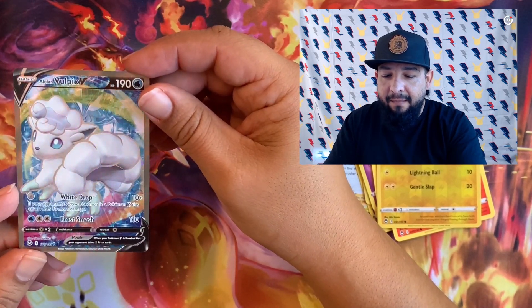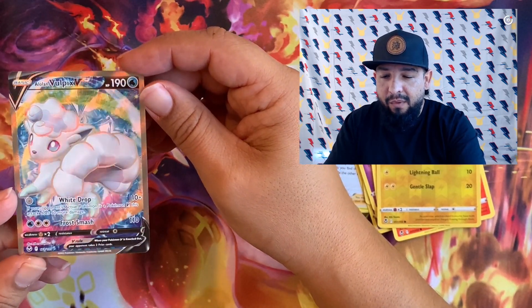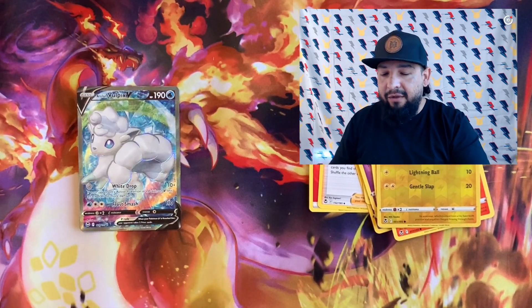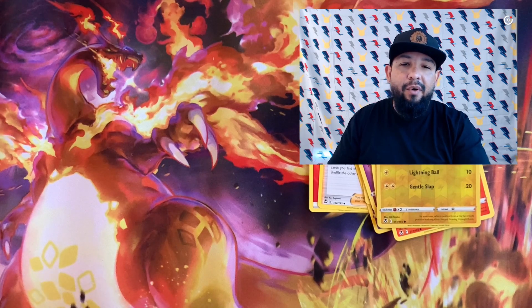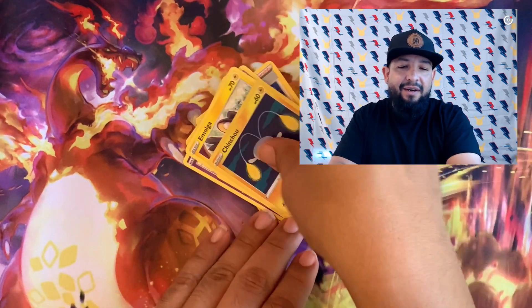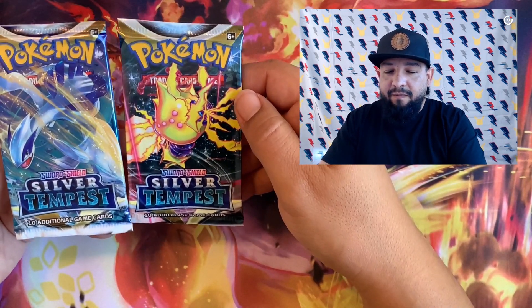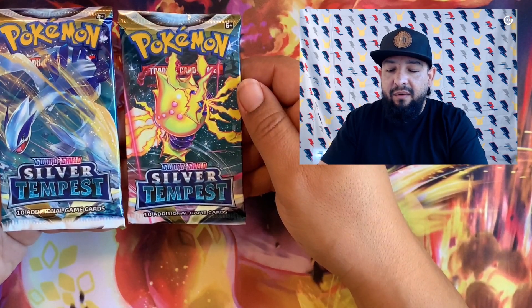Green in there, some pink and purple — that's really nice. So now we got two full art Pokémon, a couple gold cards, a couple alternate arts. It's been a very good opening. We're down to the last two packs right here — what do you think? Comment down below — which pack do you think is going to have the fire? The Regidrago or the Lugia?